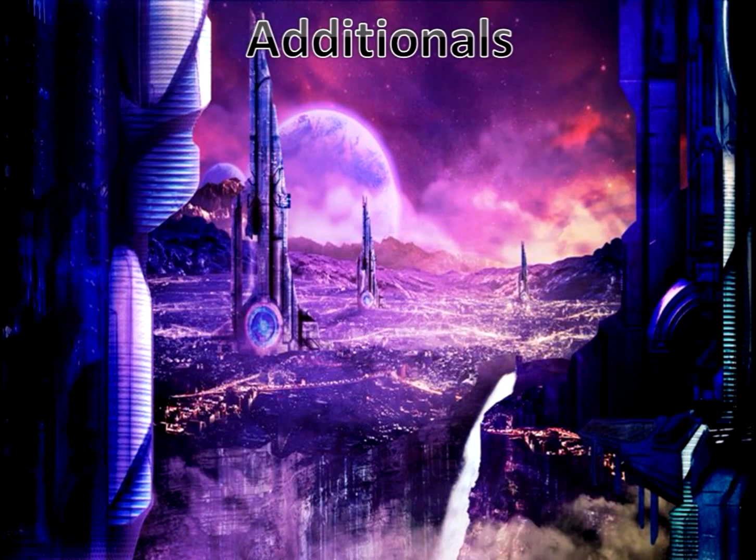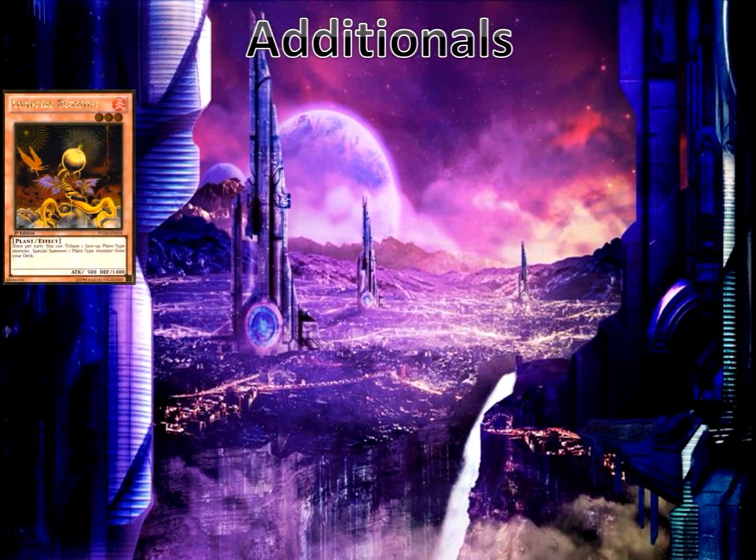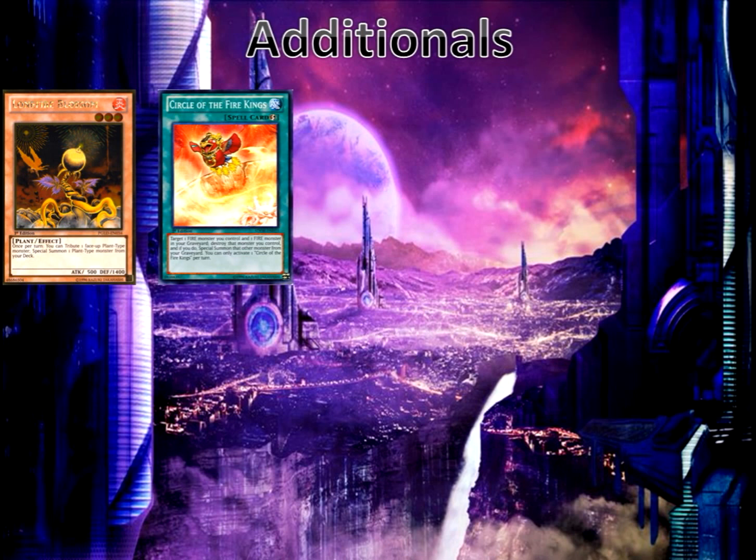For additional support, we have Lonefire Blossom, which is pretty self-explanatory in a Predator Plant deck since it's a plant. It can bring out every single Predator Plant monster in your deck. Also, it's a fire monster, meaning we can use it with Circle of the Fire Kings. Since Metalphosis monsters are easy to get and are all fire monsters, we can trade one in for a Lonefire Blossom, or during the late game trade it for a bigger monster like El Shaddoll Grista or a Metalphosis fusion monster.